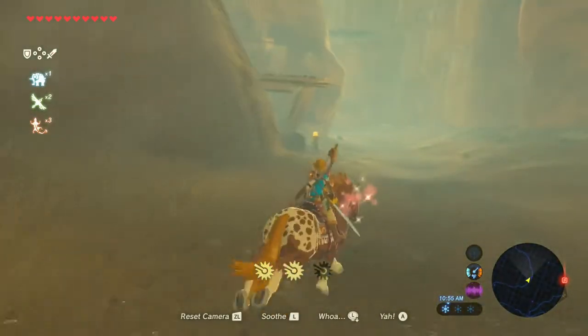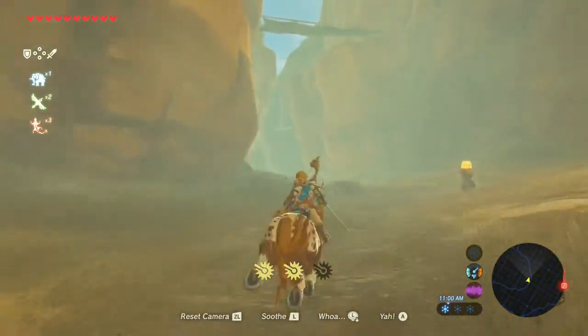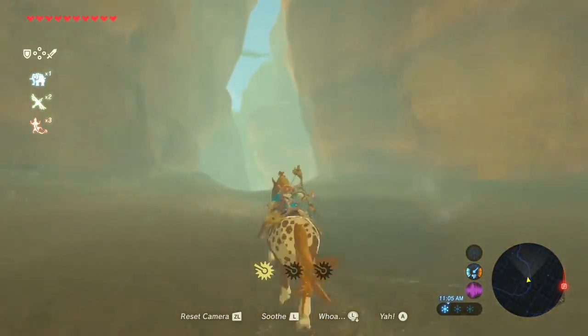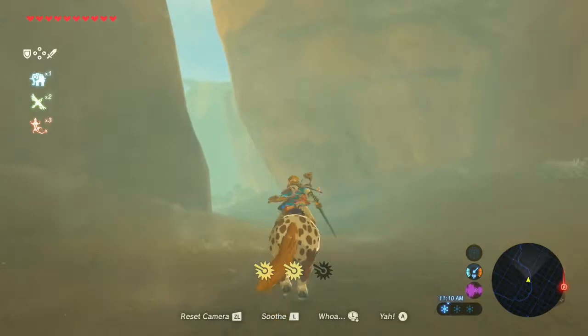I have the Smash Bros. Link amiibo, so if I really wanted to I could just spawn an Epona and get a new horse, but ain't much of a point to that apparently. The horse just jumps over something where there's nothing to jump over. IQ 1000.